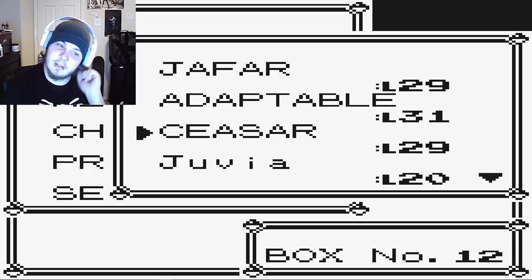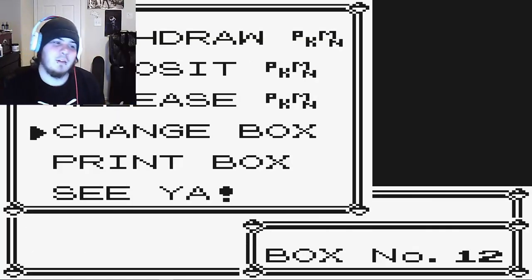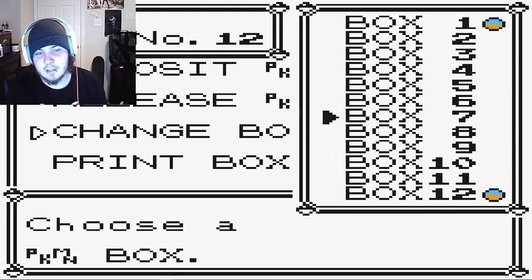It might not be easier, because the randomizers include Legendaries — so we might encounter like a level 4 Dialga or something in Platinum.